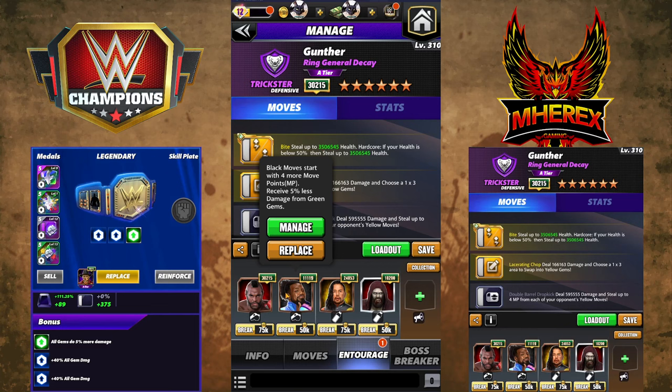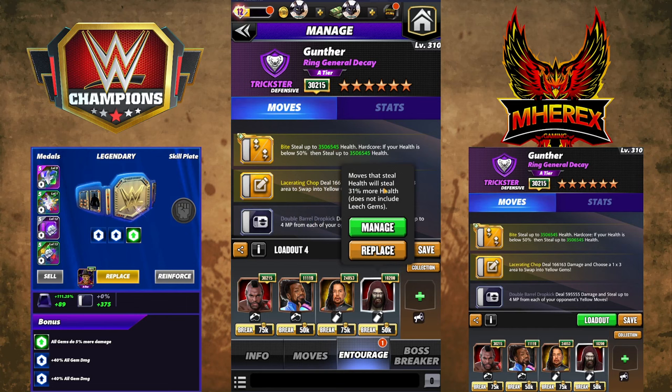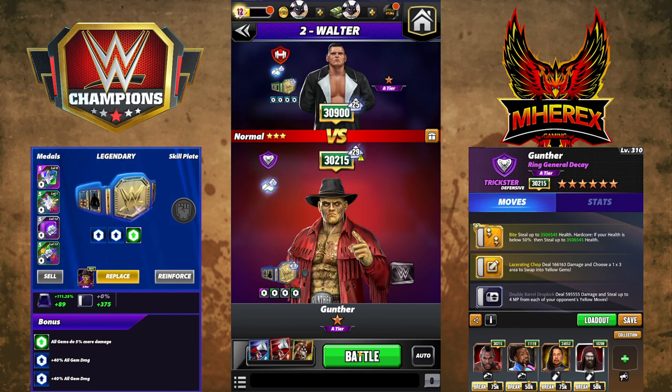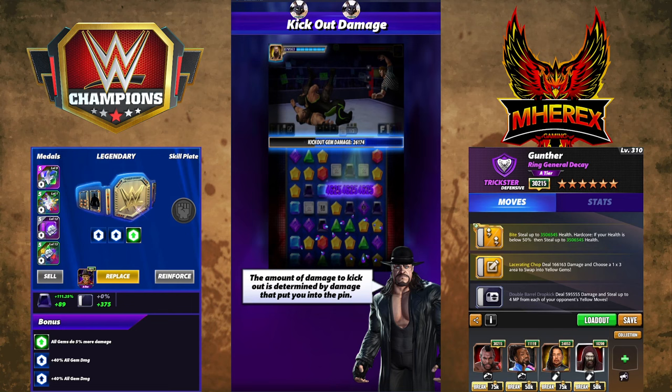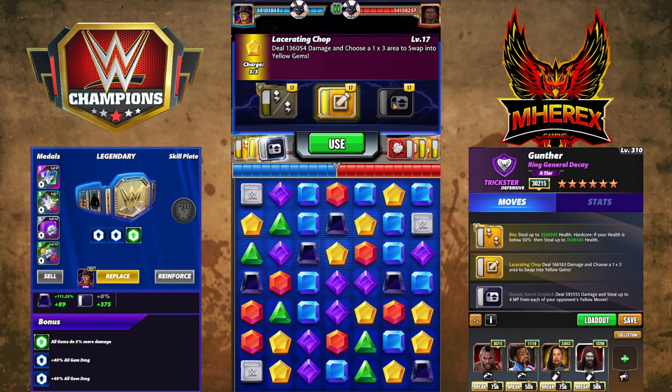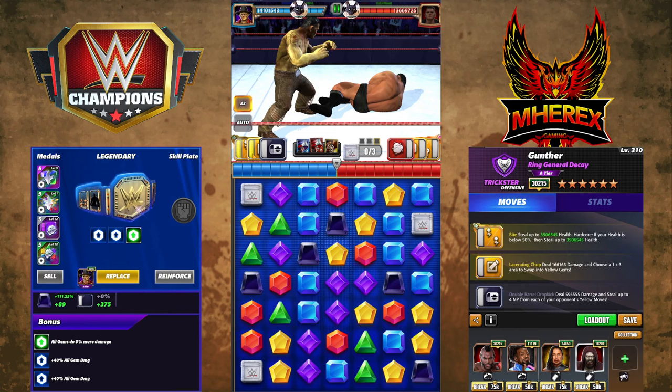The idea here is we're gonna steal some MP. We're gonna use Woods for four black MP to have us loaded for feud, and then we got all the health steal trainers: Clubber Lang for 150, Nakamura for 100, Zombie Brian for 31. If you don't have those, Zombie Balor steals 10% health at coach and Roman steals 60% — Trickster Roman. I have it on 2x speed for the preview so we get through them. I normally don't bother with an MP steal build but this one's kind of fun.